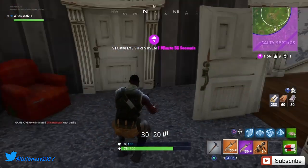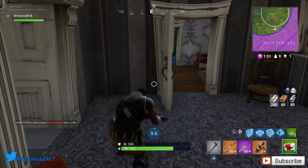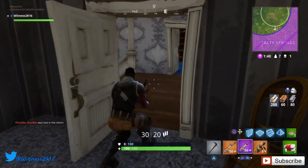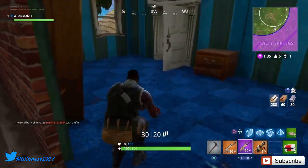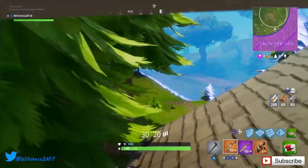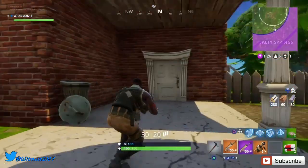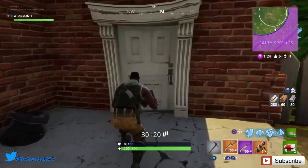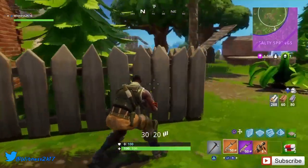I just lost all my shield from that trap - at least it kept me alive though. I have to patch myself up - another 10 seconds to use this health kit. We've got plenty of resources. I'm not the quickest builder which is definitely a disadvantage. I don't want to get hit by that trap again. I'm not a great builder so I've got to sort of stay on the ground and try to win this match, but I will build if I need to.